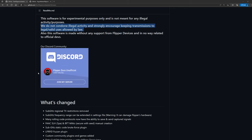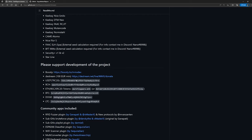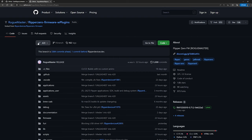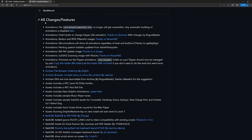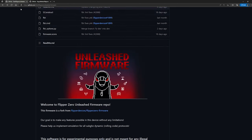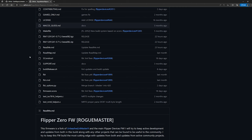We can keep scrolling down to see what exactly changes with this firmware. We can discuss the fuzzer plugin, the custom games, or the different bad USB keyboard layouts, but I'll let you guys cover this on your own time. We'll move on to the next one, which is Roguemaster. Personally, out of the two, I opted for this firmware. It's a little buggy at times, but it includes a ton of payloads and different plugins that the community provides. The biggest debate right now is Unleashed versus Roguemaster, and I'll be making follow-up videos on how to install them and some of their different capabilities.